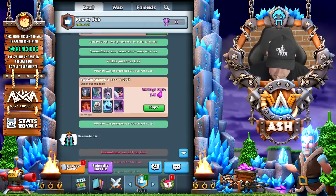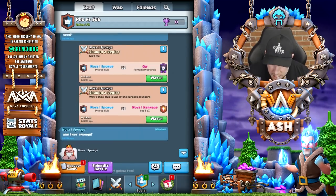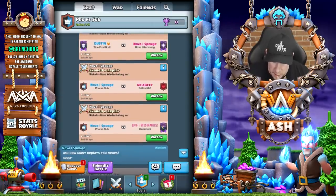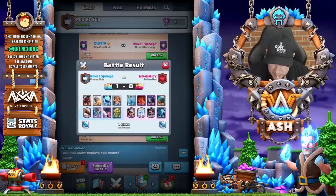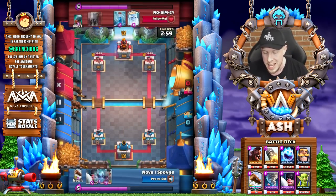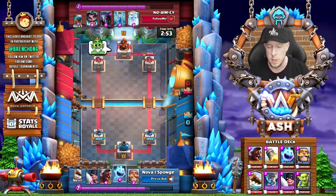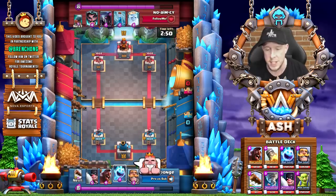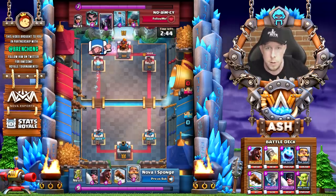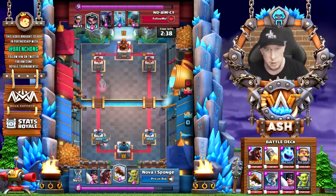Let's go ahead and start out with some great replays against other pro players at the top of ladder, including against Carnage QW from Romanian Warlords — that's Royal's right-hand man. But I want to start out against No Aim Cry, who is playing a Pekka E-Wiz bridge spam deck, kind of a Pekka spam control. This one is really textbook — Sponge might make one mistake, but that's about it throughout the duration of this match.